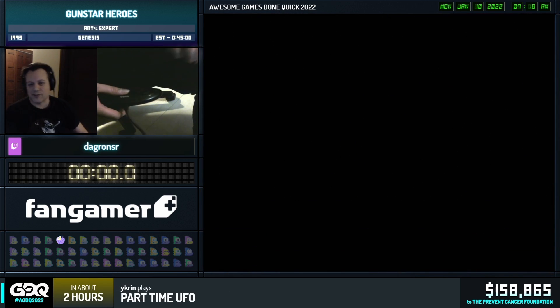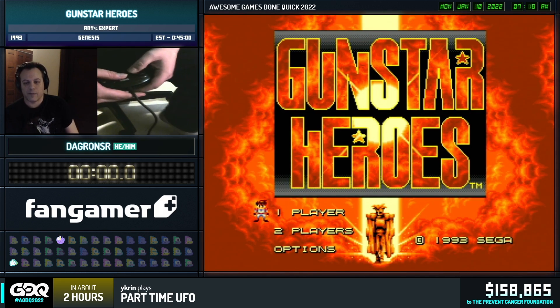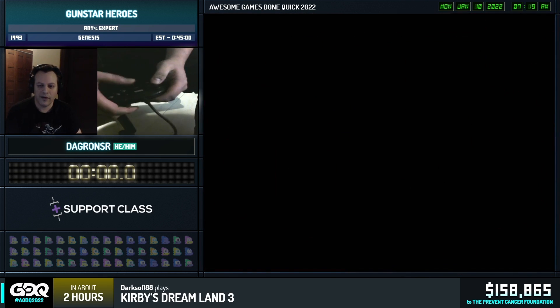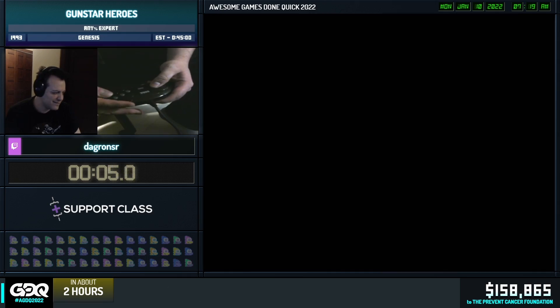Before we get started, we gotta make sure we have the right difficulty selected. And we will get started in three, two, one, go! All right, so here we have Gunstar Heroes, a masterpiece for the Sega Genesis made by Treasure.